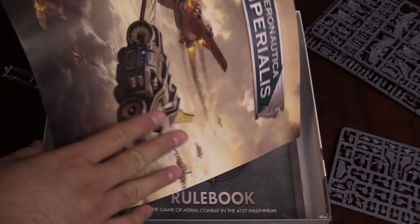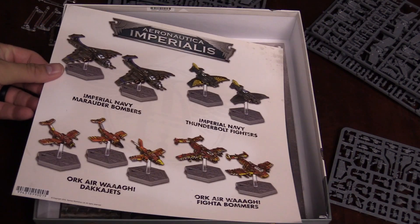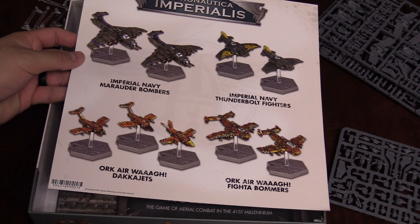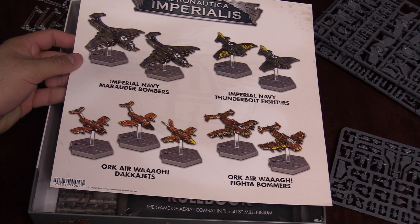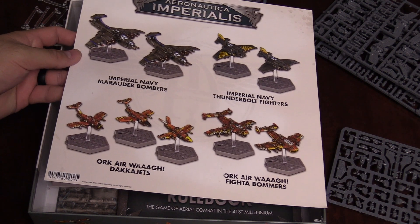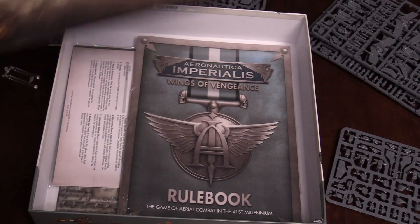And we've got the little art sheet here. So we've got the Imperial Navy Marauder Bombers, Imperial Navy Thunderbolts, an Ork Air Waaagh Daka Jets, and Ork Air Waaagh Fighter Bombers. Pretty sweet.